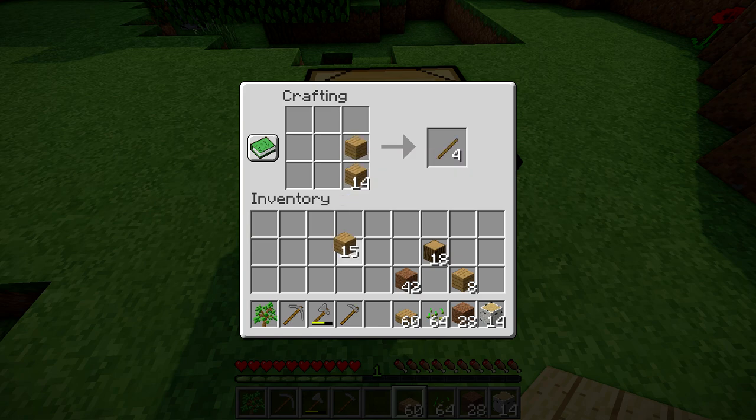We are going to need some fences. I'm going to make about 32 sticks. Then we're going to need one fence gate — I believe it's this recipe right here — and then we'll need fence as well. Make more sticks. I'm trying to remember how fence is made. I think it's the opposite pattern — planks on the outside with sticks in the middle. Something like that.